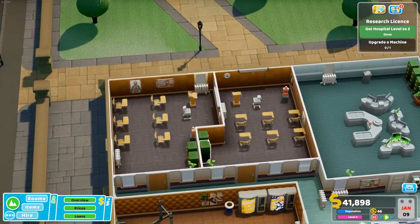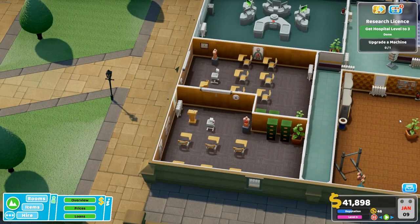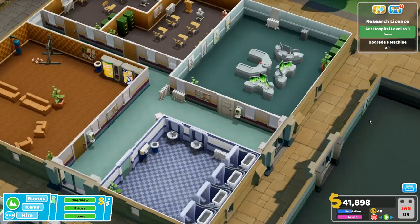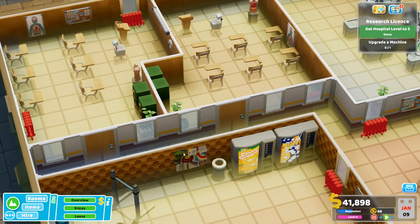Two training rooms is a great idea from the comments — you can have one training course running at once, so rather than having a big training room with 12 seats you'll never fill, having two with six each fits nicely. Then we've got a research department over here, because this is a research-focused restart — the game is still wanting us to work toward it and the thing stayed unlocked.